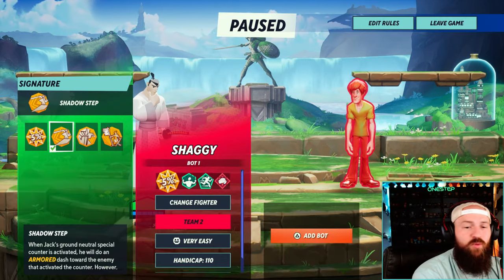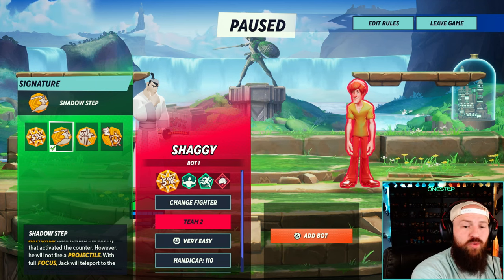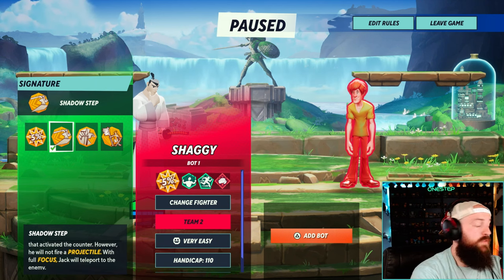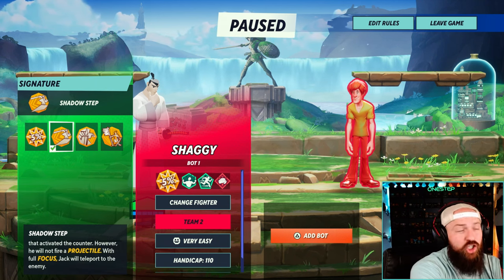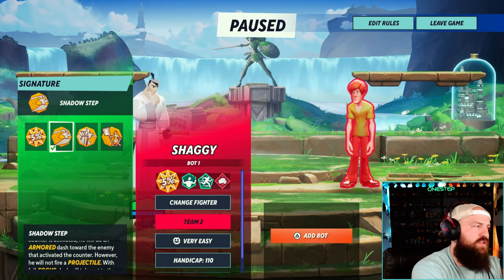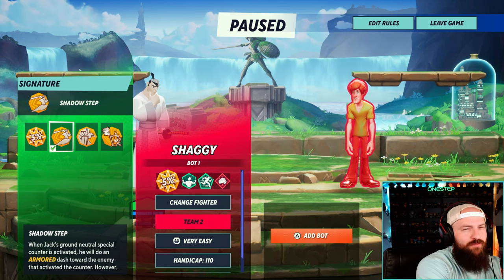First one is Shadow Step. When Jack's ground neutral special counter is activated, he will do an armor dash toward the enemy that activated the counter. However, with full focus, Jack will teleport to the enemy. This is good, but I typically don't use this one that often. The counter is good enough by itself.